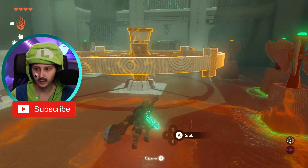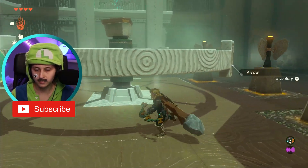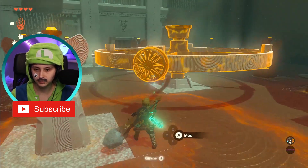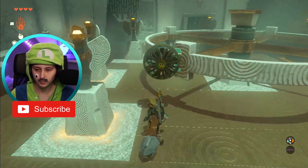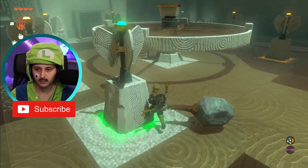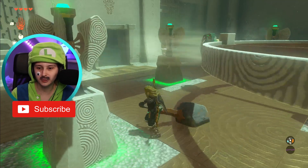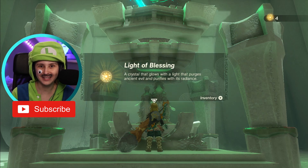Okay, okay, okay — almost right. Stop this one. Okay, here we go. I'm convinced it works now — yeah it works! Here we go, doors open. Okay, easy easy — clap — light of blessing!